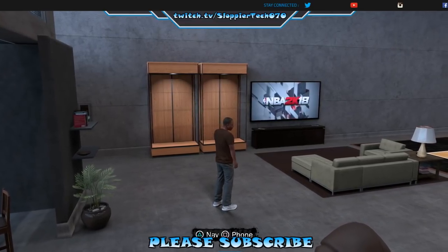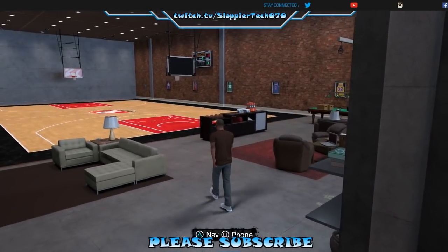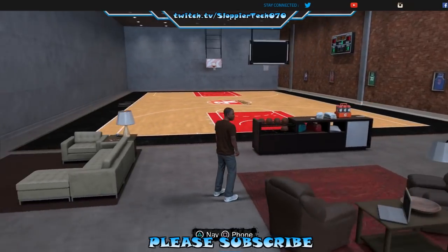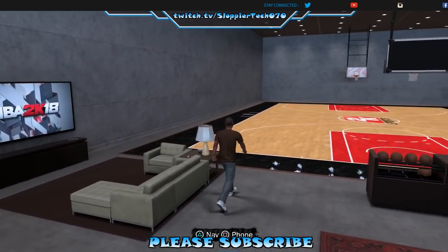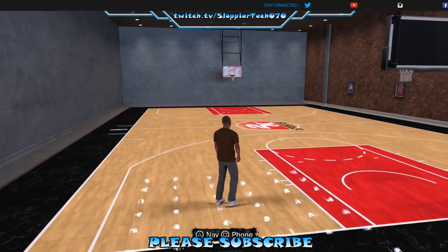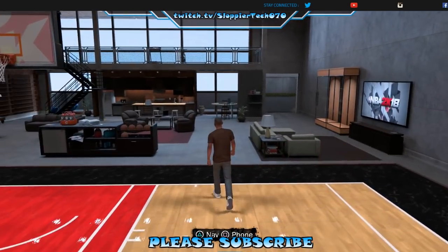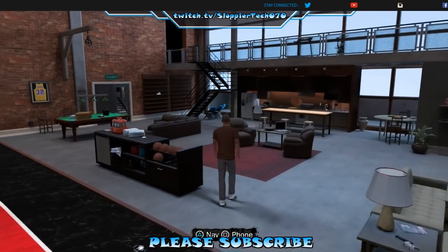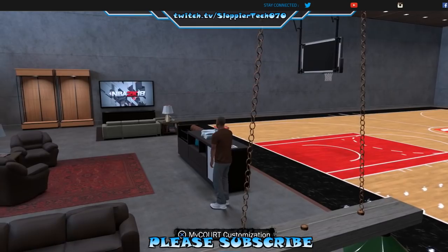What's going on folks, Tae here with another quick tip for you. I gotta do my annual how-to customize my court video. You know, it used to be as simple as just walking in and pressing circle or B, but it's not that simple this year. Now you have to actually walk over here to the side of this counter where it says 'My Court Customization.'